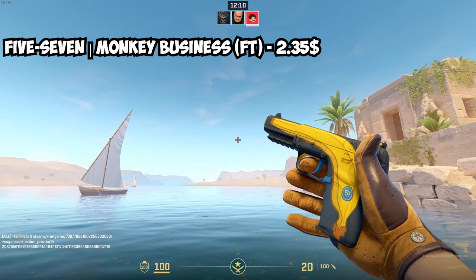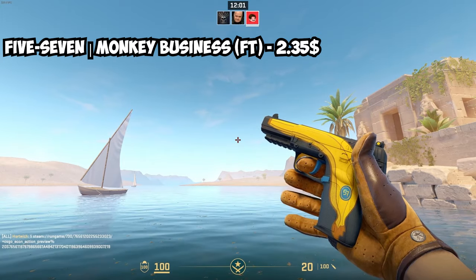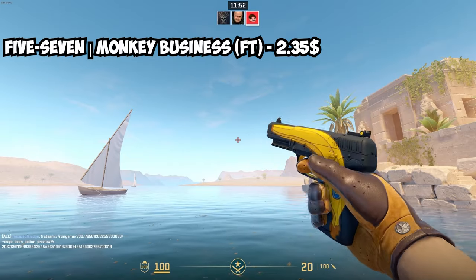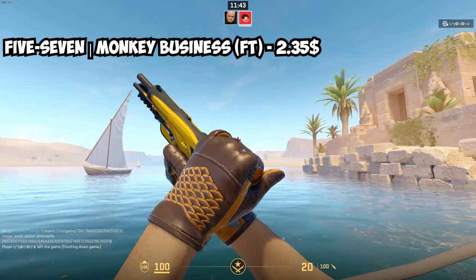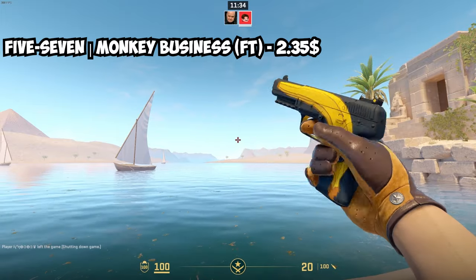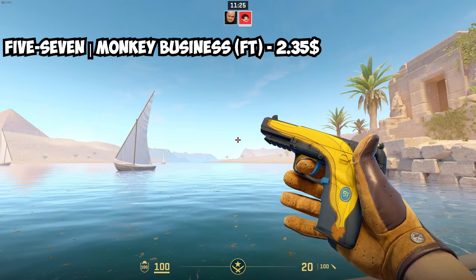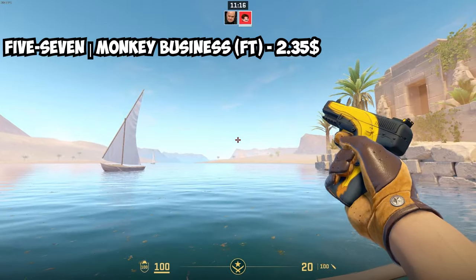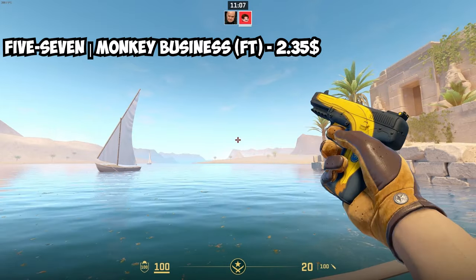For the Five-SeveN, we of course had to mention the Five-SeveN Monkey Business — the best yellow Five-SeveN you can get, and pretty cheap for being a pink rarity skin. It's a matte dark blue Five-SeveN with a yellow banana on both sides — looks really, really nice and it's just a funny and great cheap Five-SeveN skin. In Field Tested — the best condition to buy it in price-wise — it's $2.35. Probably one of the skins I'd say you need to have in a yellow inventory.